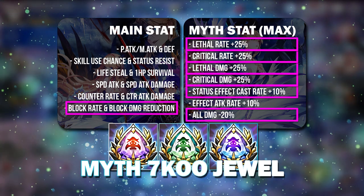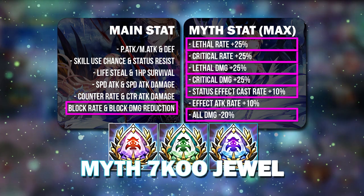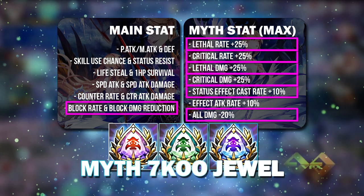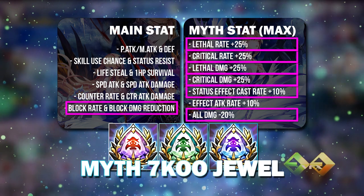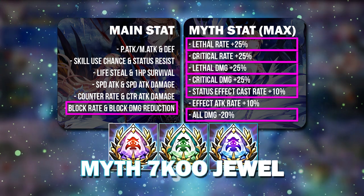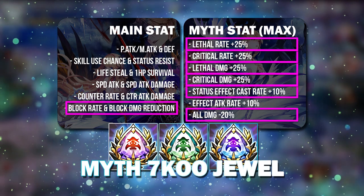You can even make a DPS unit tankier through Block Rate Armor. And with this jewel on a DPS unit, you can potentially also increase the bulk of the hero while also increasing things like lethal damage or critical damage. So again, it depends on which specific hero you will want to craft for.